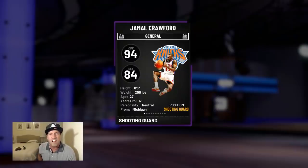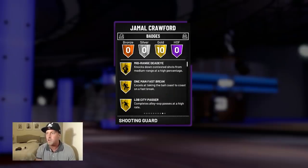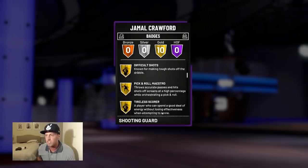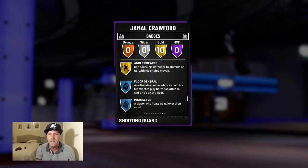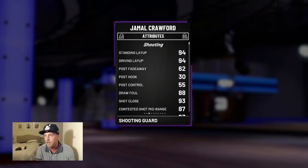Looking at this card, I don't know if we've ever gotten an Amethyst version of him before — I know we've gotten rubies, but Amethyst I'm not sure. He's got 94 offensive, 84 defensive. He's got 10 gold badges: Mid-Range Dead Eye, One Man Fast Break, Lob City Passer, Difficult Shots, Pick and Roll Maestro, Tireless Scorer, Flashy Passer, Acrobat, Relentless Finisher, and of course Ankle Breaker. I would have liked to see Ankle Breaker on Hall of Fame, but whatever.